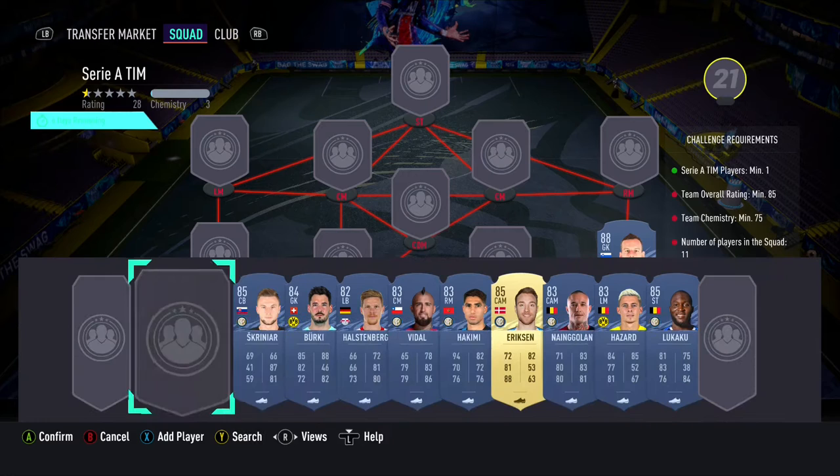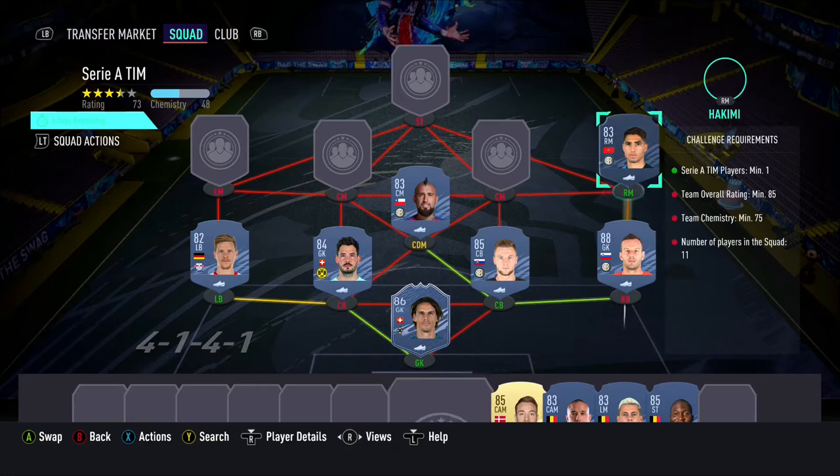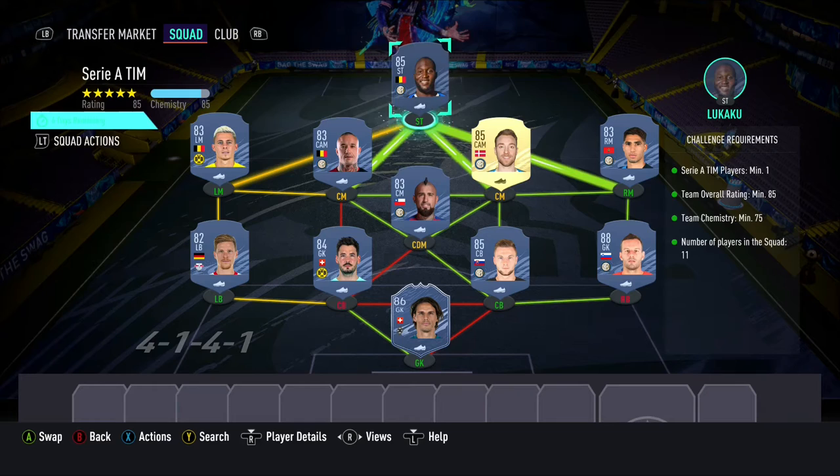In goal we have Jan Sommer, with Handanovic at right back, Skriniar and Berkey as centre backs, and Holstenberg as our left back. We have Vidal at CDM, with Hakimi at right mid, and Eriksson and Nangolan as our 2 centre mids, with Thorgan Hazard as our left mid. To finish up the team we have Lukaku as our striker.